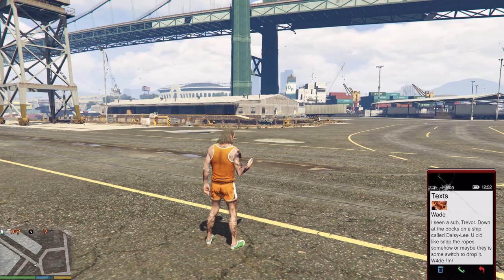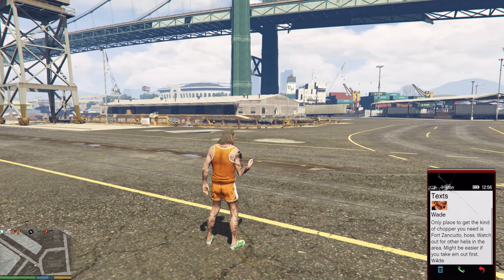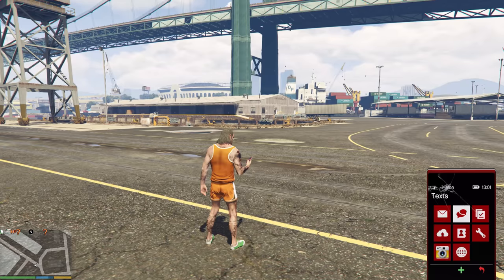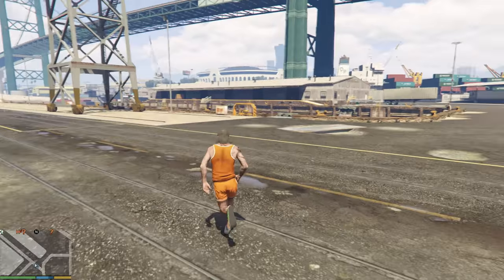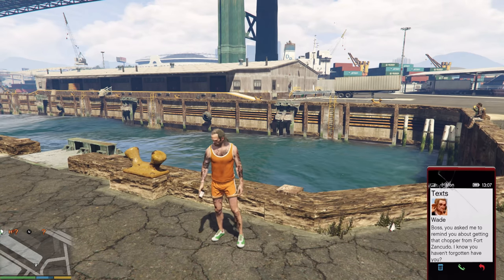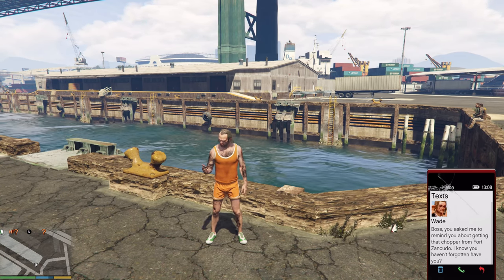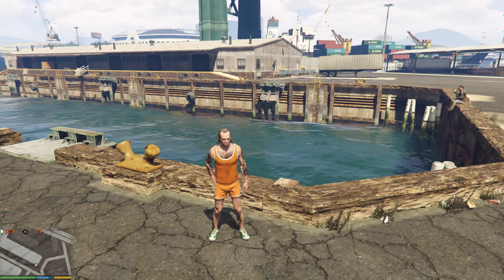You should snap the rope somehow, or maybe there is some switch to drop it. This shows you both options. The text says: 'Only a place to get the kind of chopper you need is the Frozen Kudo base — watch out for the other helis in the area, might be easier if you take them out first.' This is exactly what I'm gonna do because if you take it they're gonna shoot you down, so I'm gonna shoot them down. Let's go and get it.